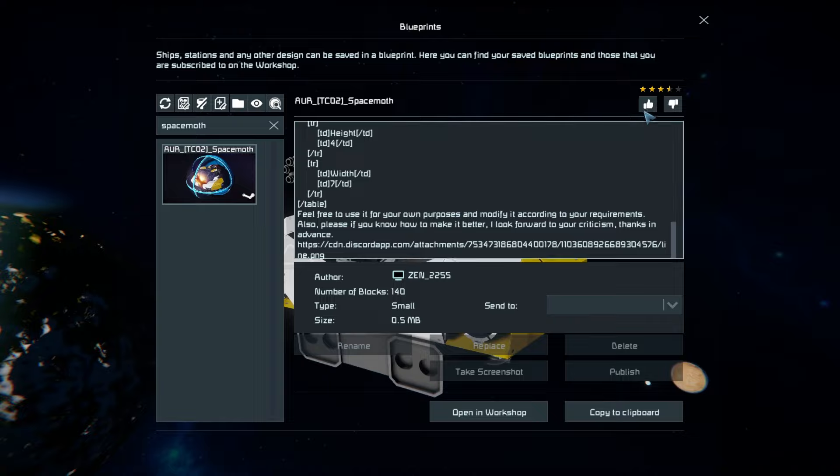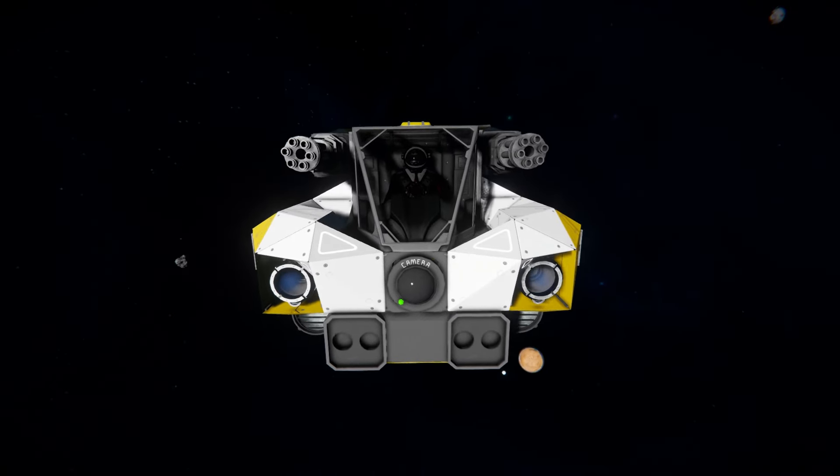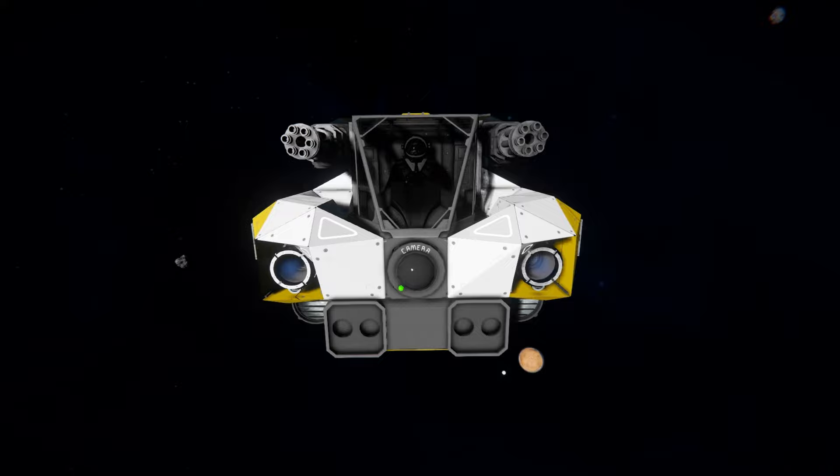Let's have a quick look around the outside. At the very front of the Space Moth we can see a camera right in the middle, giving us a good view and helping to precisely aim the gatling guns and rocket launcher. Right above that is the standard cockpit to drive it around, and then we can see the start of many ion thrusters, which are the only form of thrusters on this ship.